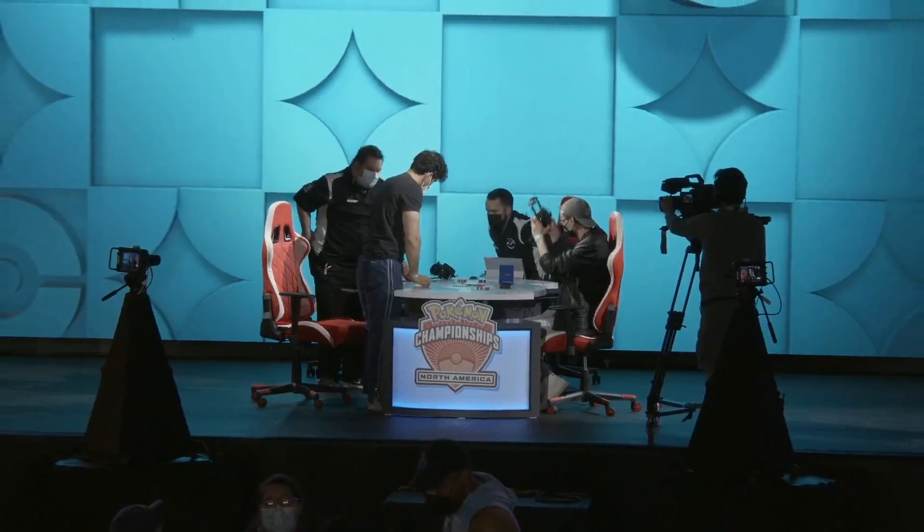What really came down to was the Mewtwo V-Union — it was such a big threat, such a big wall. But Justin's ability to recognize it and keep playing was key to how this match concluded.